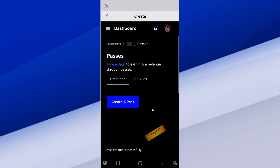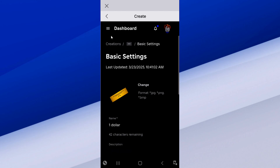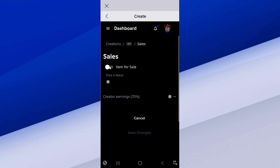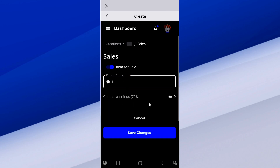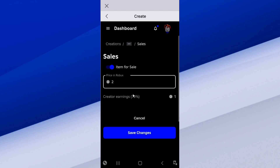Now we're not done yet. We need to go back to the pass we just created and select it. Then go back up to the three little lines — this is very important — and then go to Sales. Now we have to list this item for sale and type in an amount. We probably want to do more than one because creator earnings is 70%, so let's do two — then we actually earn about one Robux. So let's go to Save Changes.